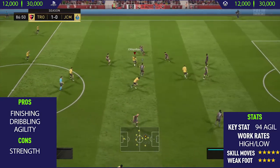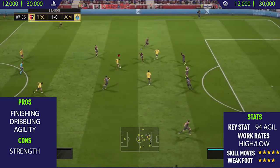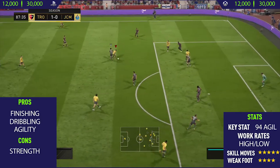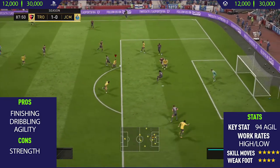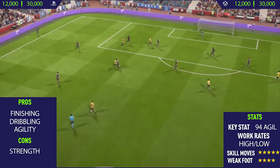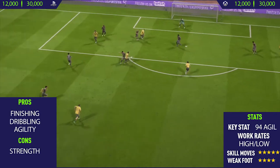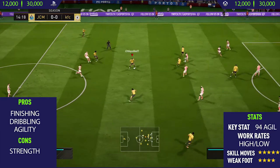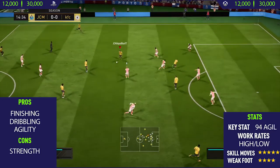The final pro I could find with this card was his agility. This guy is very, very agile — he has 90 for agility, and it's also his key stat. His agility made him very good for dribbling. So if you haven't done this card already, I would definitely recommend picking it up. At the time of recording this, I think he's available for only a few more hours, so I'd recommend doing it pretty quickly.